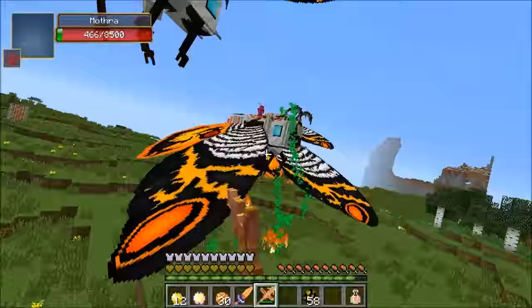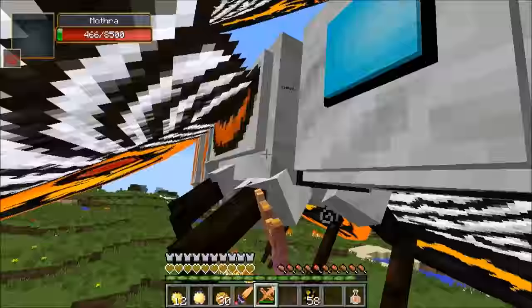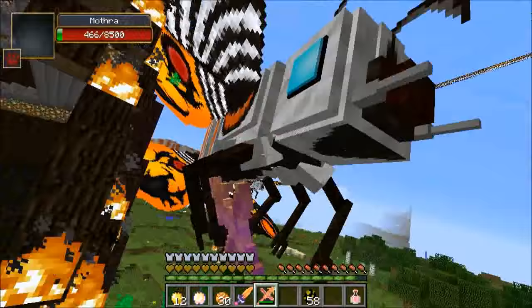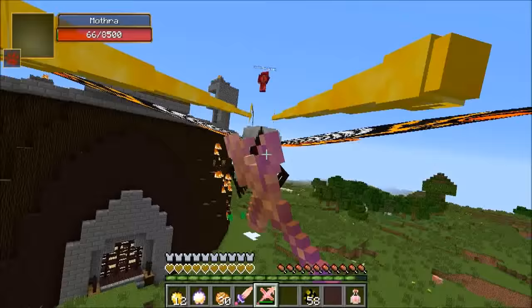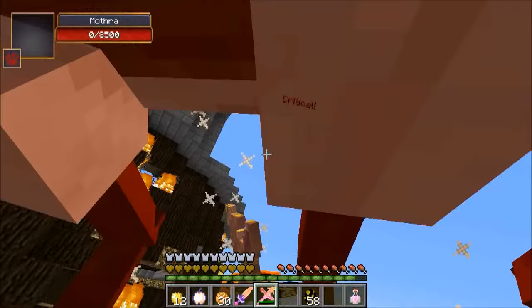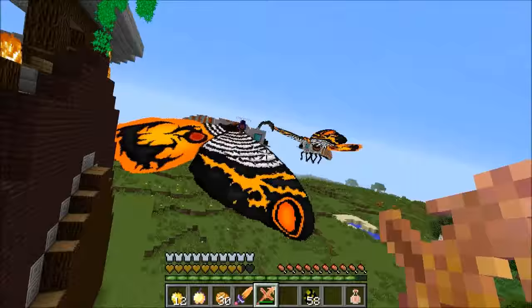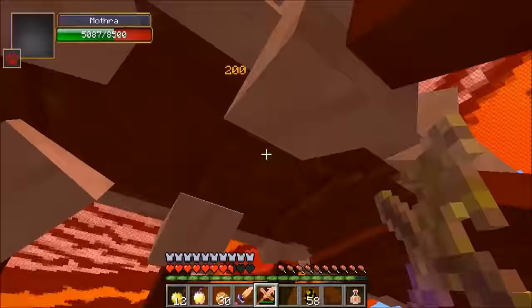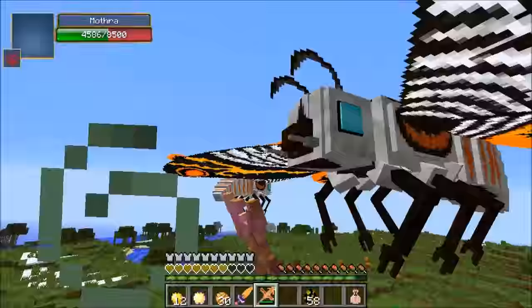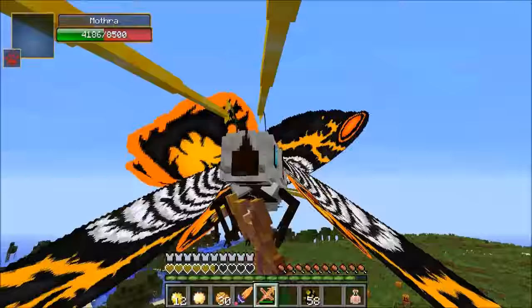Getting launched far away repeatedly — these things are powerful. Half a heart remaining, then launched away again. Mothra at one hit left — come on! Finally killed — one down. Still alive at half a heart. Confirmed: the poison does NOT kill you, it just can't take you below half a heart.